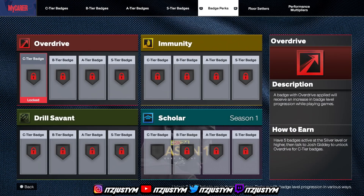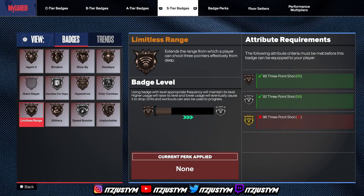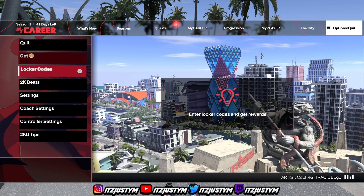Once you unlock floor setters, these important badges won't go down. For example, catch and shoot has a red arrow because I haven't been shooting many catch-and-shoots. But if you unlock gold catch and shoot and put it in your floor setter category, it will never drop below gold — even if you don't use it.